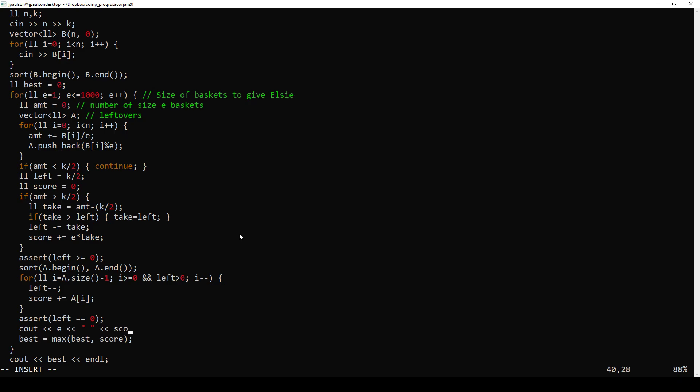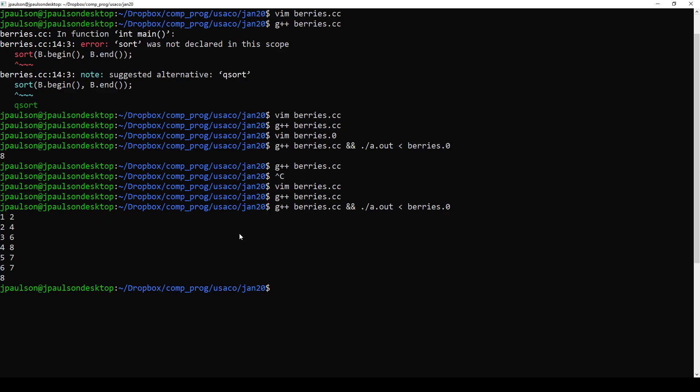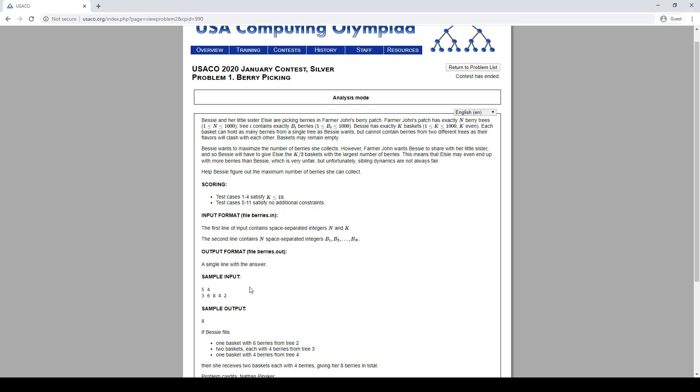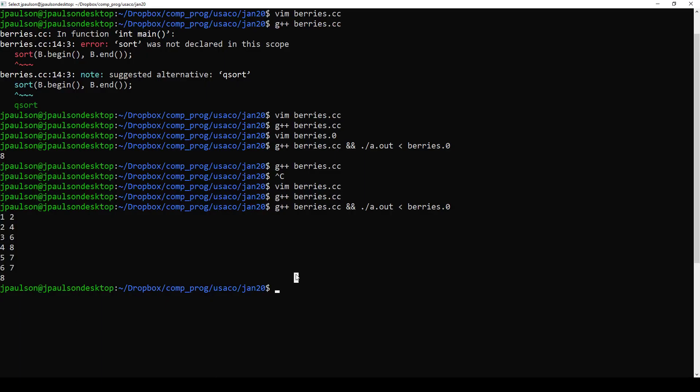Let me just see if we're doing anything in this case. So if we have K over two baskets of size 1, there's only 4 baskets so we only get 2. Same thing for 2 and 3, and 4 actually. But then as we try to give baskets of size 5 and 6, we can't actually make enough baskets — 4 baskets of that size — so we start declining. Anyway, 4 is the maximum, giving us 8.